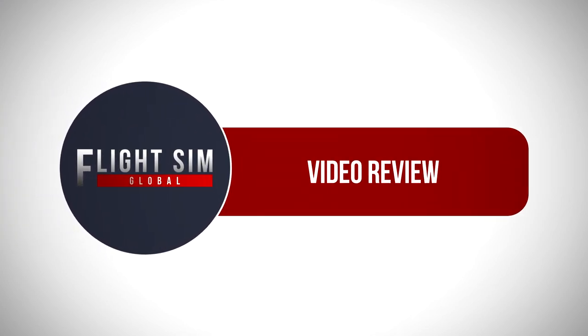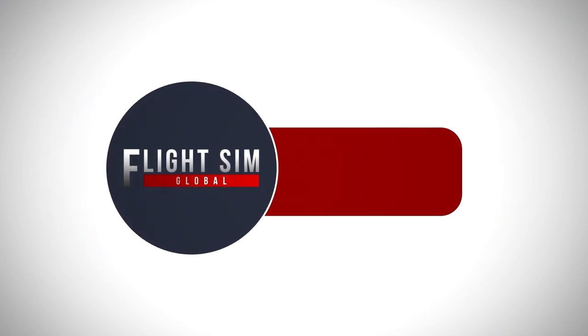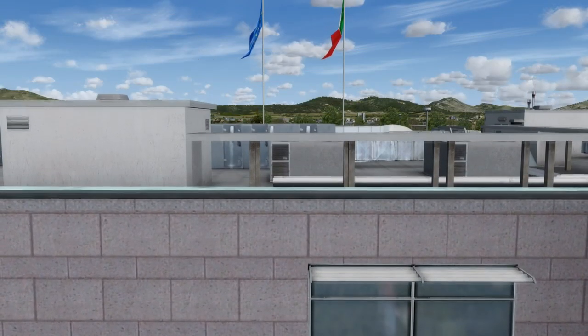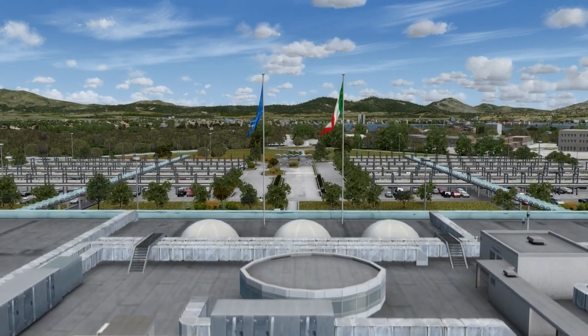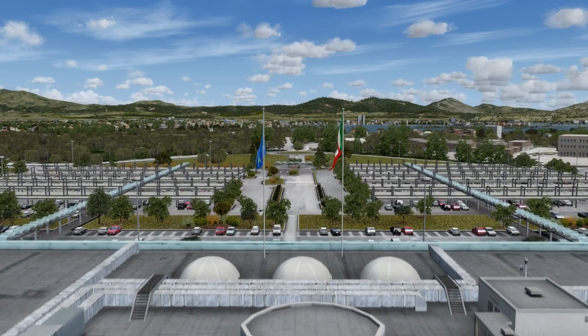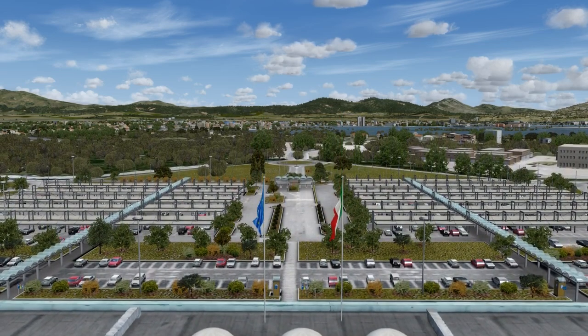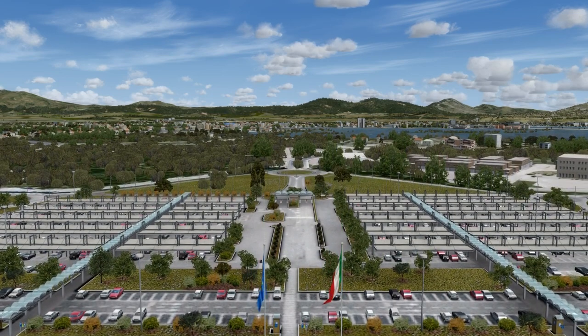Hello and welcome to another review by Flight Sim Global. I'm Tom and today we'll be taking a look at Orbex's Olbia Costa Smeralda Airport for FTX Global or OpenLC Europe. The airport is located in Olbia, Sardinia and serves as the main base for Air Italy. The airport terminal is capable of handling 4.5 million passengers per year and has 10 gates, 5 with jetways. The airport is a popular tourism destination for vacation goers from mainland Europe and the UK.